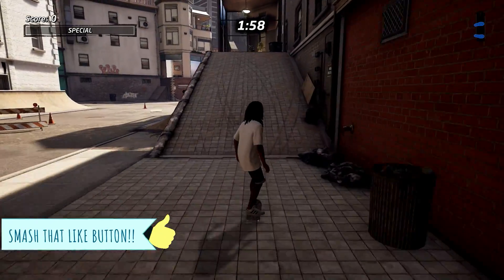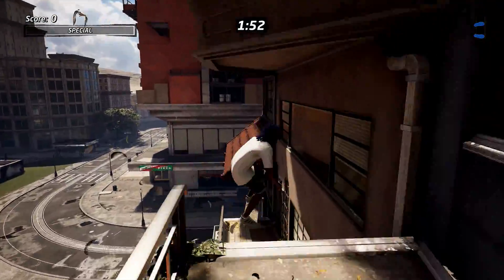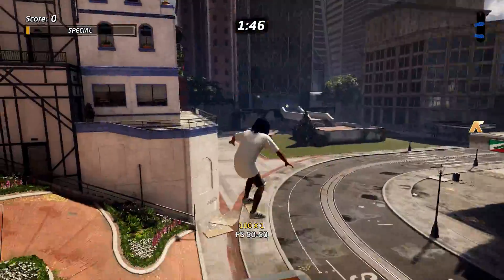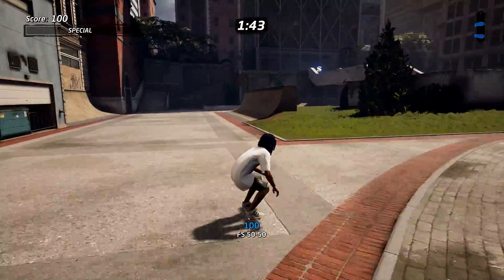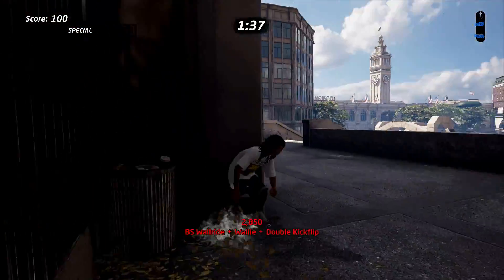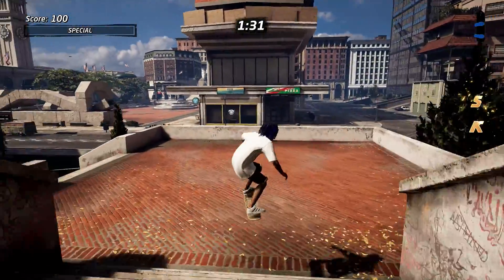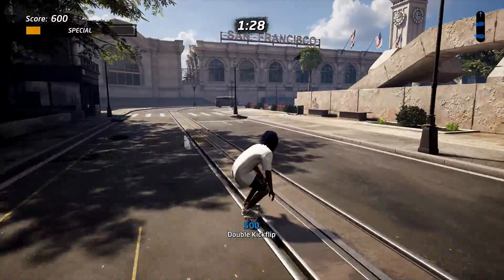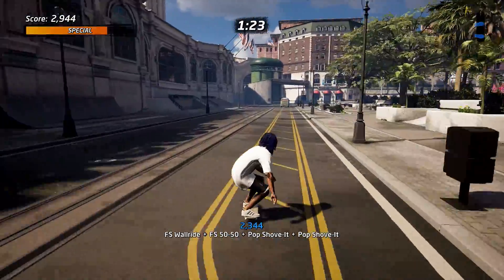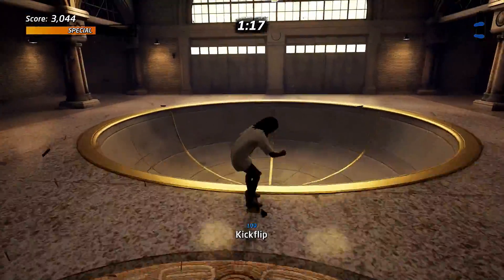Okay, next up is going to be the letters SKATE. Going up here, it's probably best not to hold down X as you can see it can complicate things. Make your way down and to the right — that's the K. Next one is going to be very easy and visible. If you can get the S then we'll move on to the next one. It took me a long time to figure out how to do that proper grind around this fountain, and we'll get into that in a second. I thought I had to change character but the information I was receiving was just incorrect.